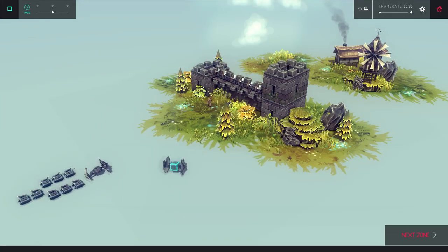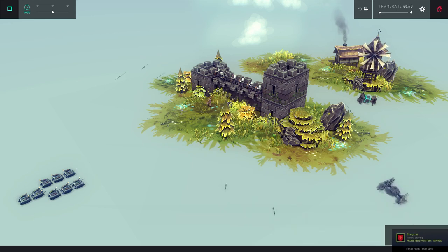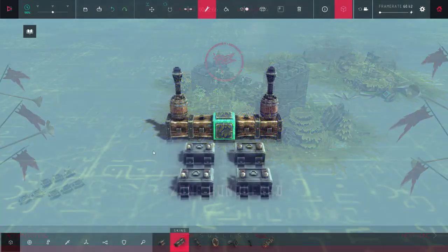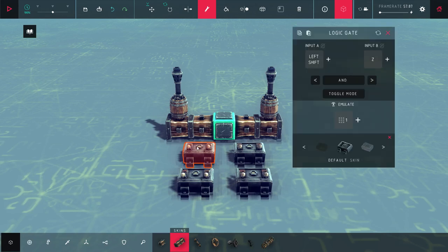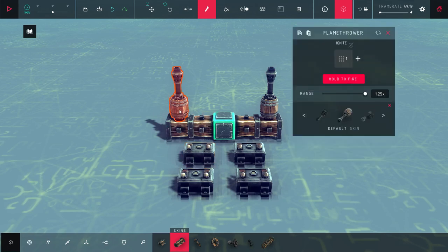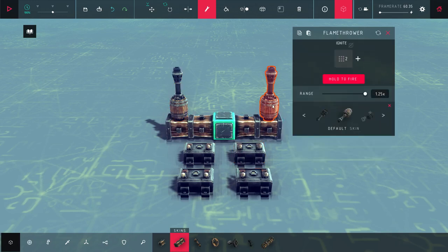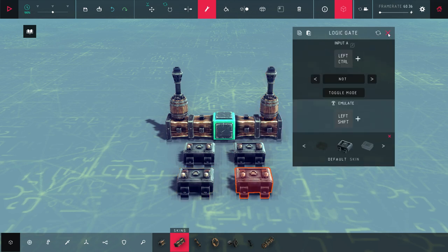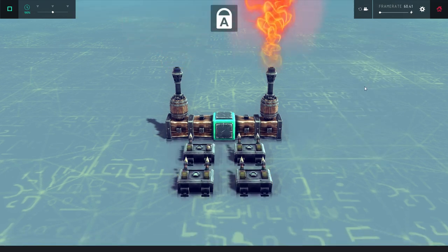Another new block is the logic gate. It emulates a button press based on key inputs and logic operators. One cool use for this is to make controls that toggle from one device to another. When you hold Shift and Z, a logic gate emulates numpad 1, which turns on the left flamethrower. Another logic gate uses Ctrl and Z to activate the right flamethrower. Two additional logic gates use caps lock to toggle between holding Shift and holding Ctrl, so each flamethrower is controlled by Z and you can conveniently toggle between them.